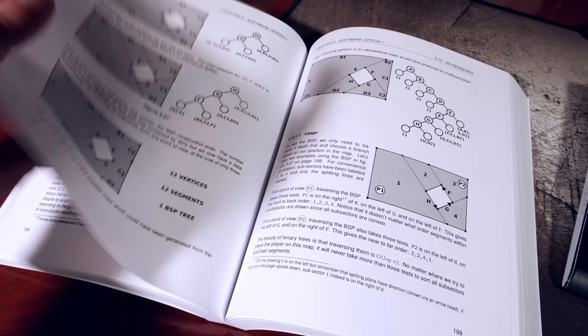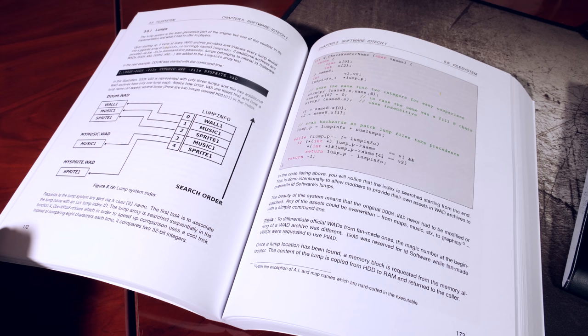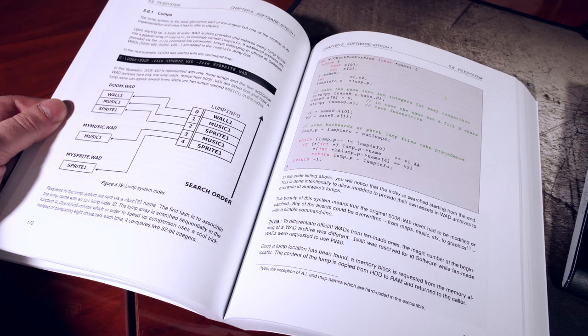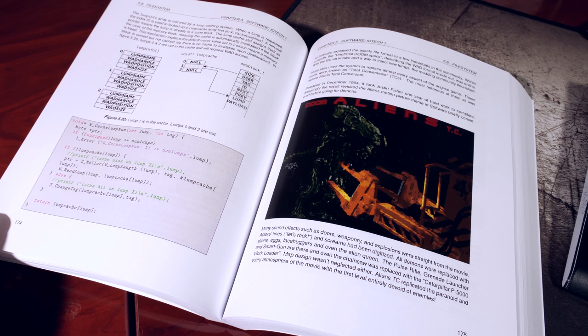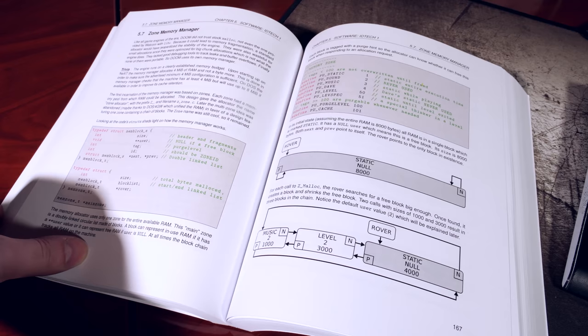Before I go, I do want to mention this book. If you want to learn more about Doom from a technical standpoint — how the source code works, how the engine works, how it's all constructed together — look no further than The Game Engine Black Book: Doom by Fabian Sangler. This is an absolutely fascinating read. It walks you through the source code of Doom, how it all fits together, how the console ports were constructed, and the technical limitations that were overcome to get Doom running on systems like the Saturn, the 3DO, and the 32X back in the mid-90s. If you want to learn more from a technical standpoint, look no further than this book. I'll leave a link in the description below.